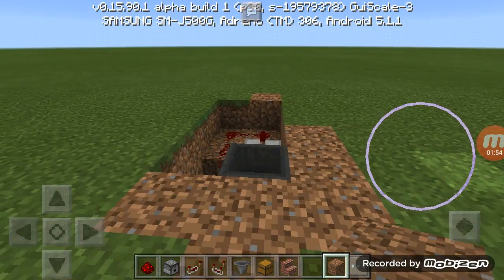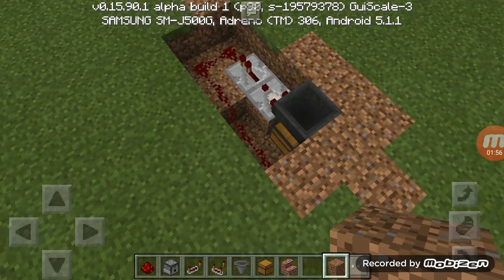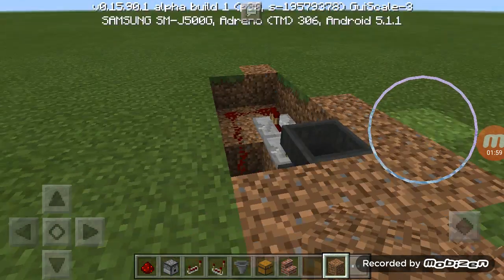I will put 64 cobblestone wall, okay, and then I need to cover it up. You can make any kind of design you want.